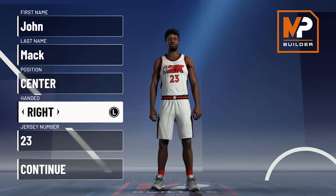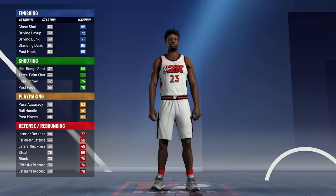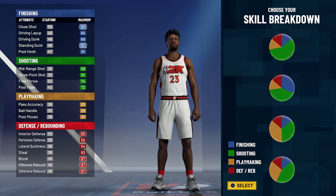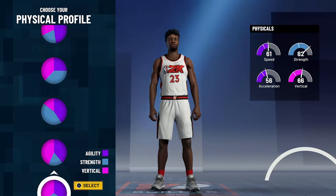This is gonna be center, and the jersey number doesn't really matter — I just chose 23 because that's the number he wears on the Knicks. For the pie chart we're going to go with the blue and red half-and-half pie chart, and for the physical profile we're going to go with the balanced physical profile.